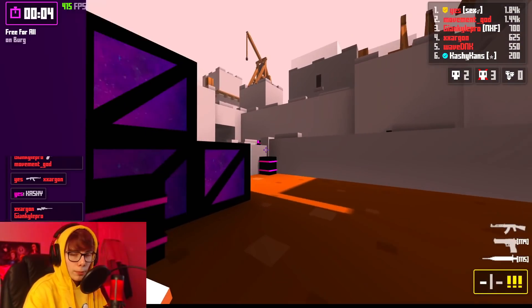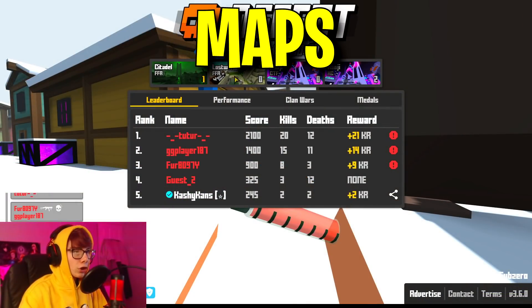Once you start to learn the hot zones of a map and where people are commonly going to spawn, you can begin to path your rotation. There are certain rotations that players will use for certain maps, but I would definitely say learn the spawns yourself and take the routes you feel most comfortable taking. When you're choosing a map, most of the time you want to vote FFA.